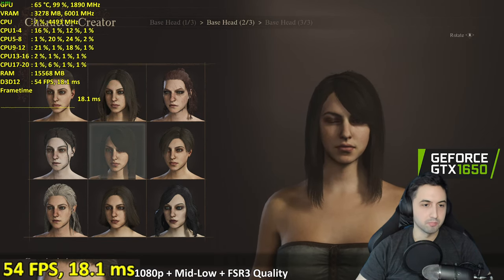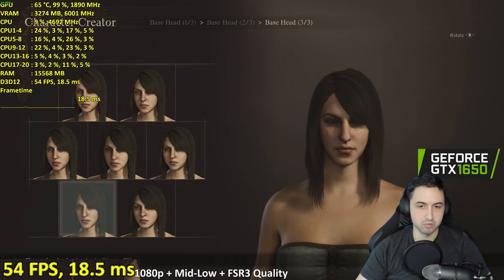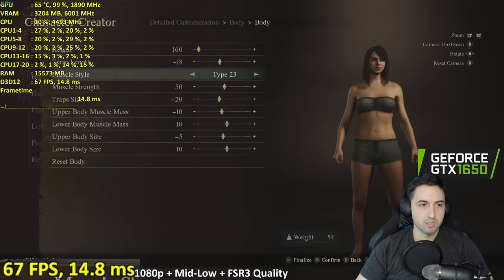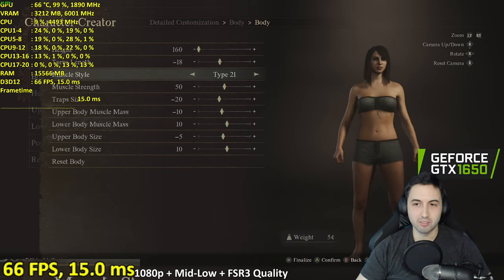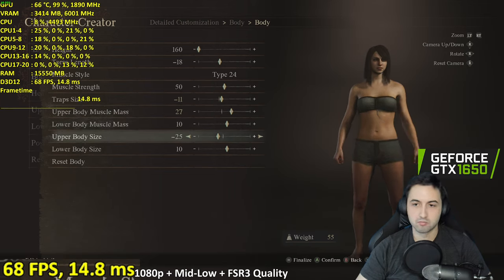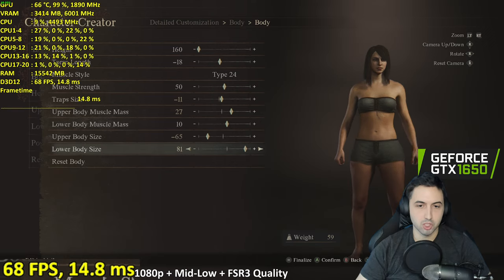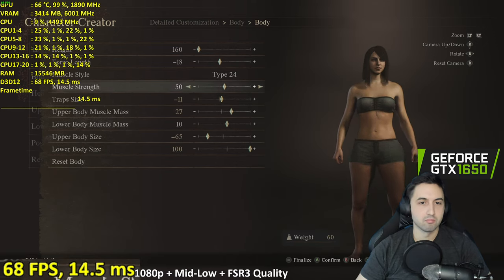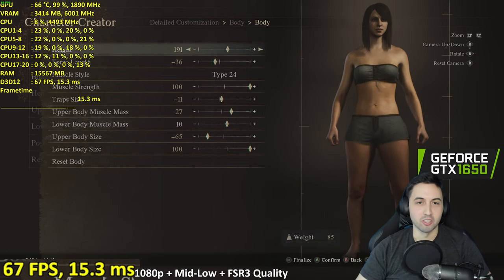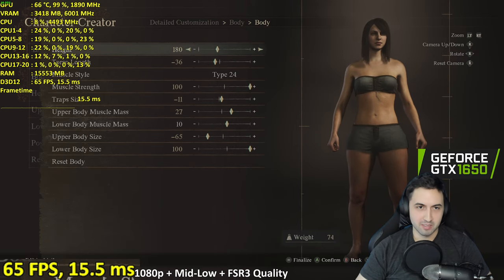Going through character creation — this is fine. They give me so many options. Muscle type — there are 23 types, that's insane. I'm going for a very strong character with huge legs. She's very tall, about six feet — this looks so weird.